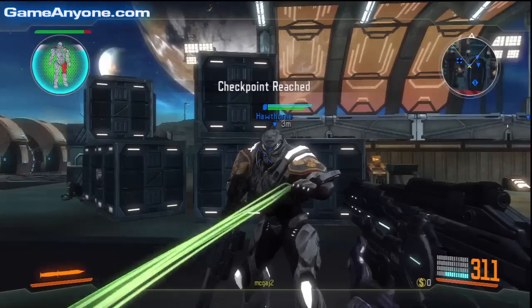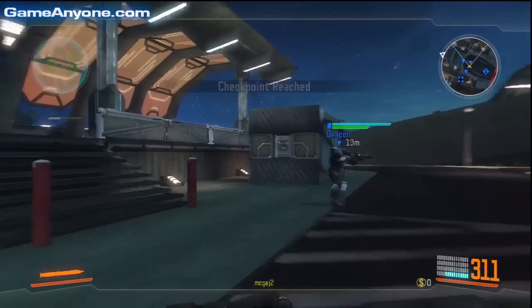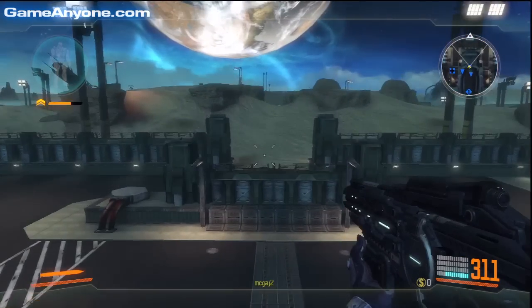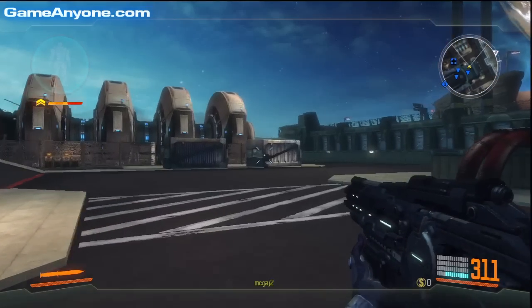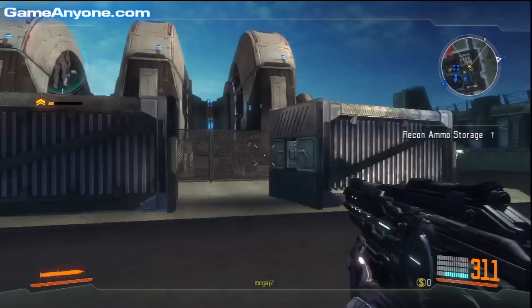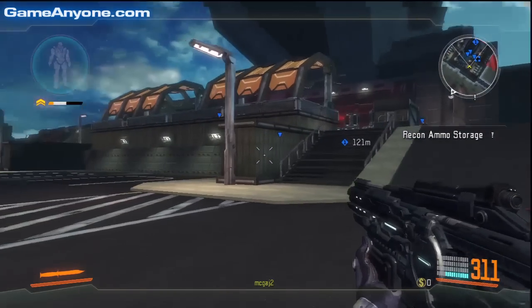Checkpoint reached. General, Hawthorne reporting. Orbital cannons and anti-air turrets are silenced. First recon is ready for next objective. Copy that. Move to the ammo storage facility and stop any further shipments from reaching the other cannons. Command out.